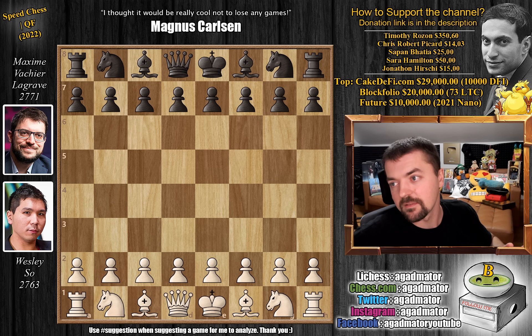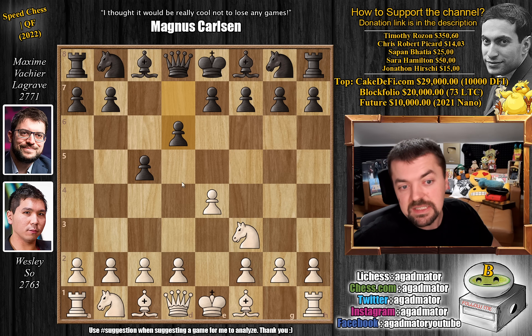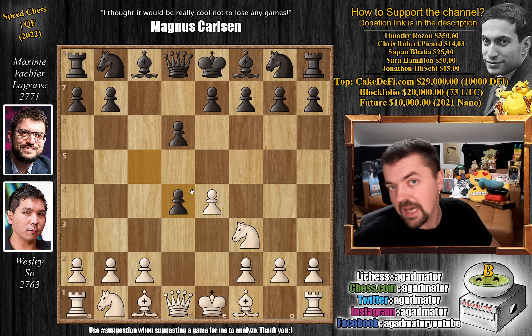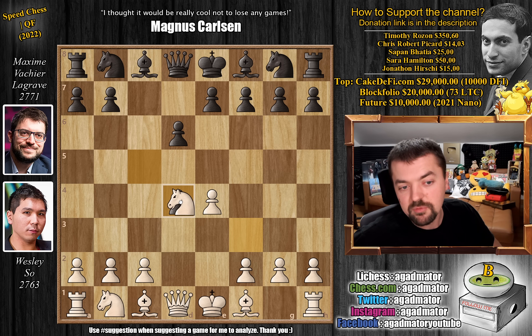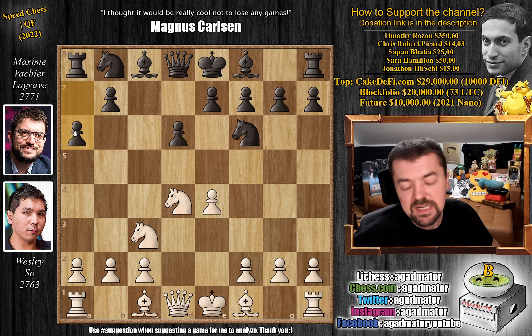This game features a very nice Sicilian defense. Whenever we have MVL wielding the black pieces, it's going to be a great Sicilian, win or lose. Wesley with the white pieces opens with e4, we have c5 — MVL goes for the Sicilian defense. Knight to f3, d6, pawn to d4, c captures on d4, knight captures, knight to f6 and knight to c3.